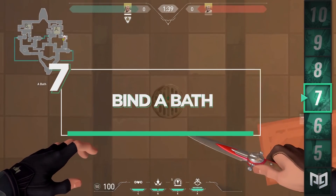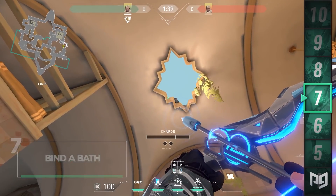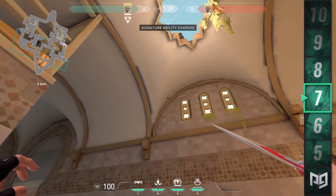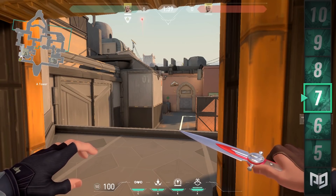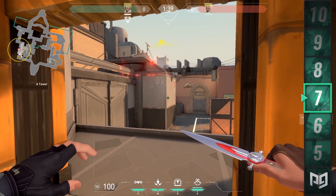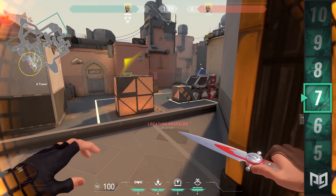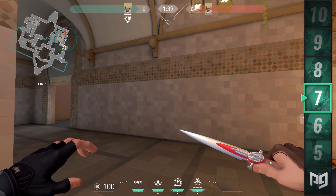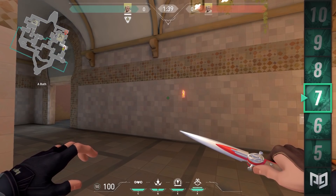Next in line is this OP Recon Dart from the inside of bathrooms to see A site and Heaven. Stand on top of the drain past the ultimate orb. Aim towards the skylight above and look at the bottom left V in the design. Aim in the middle of the V and bring your crosshair up until it's right above the end of the next V in the roof. Charge up to 1.5 and fire. It lands on the slanted roof above site, to the left side, seeing into Heaven and A site at the same time, making it easy to peek out of the bathroom or wallbang someone holding from Heaven.